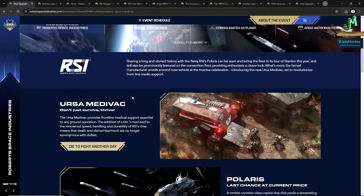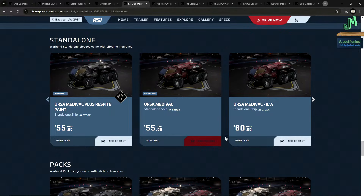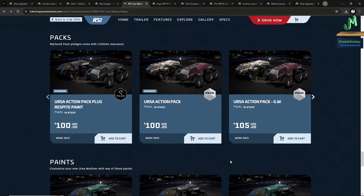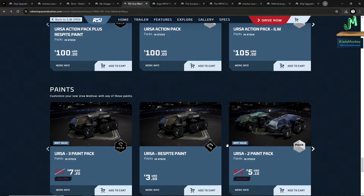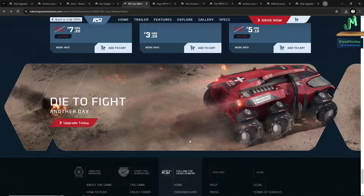So the Ursa Rover Medivac's core price is $55 Warbond, or $60 if you melt things down in the store. There are some paint jobs available. Really, this is for the respawn point and also for the LTI token — keep that in mind. This one is selling like hotcakes for sure.